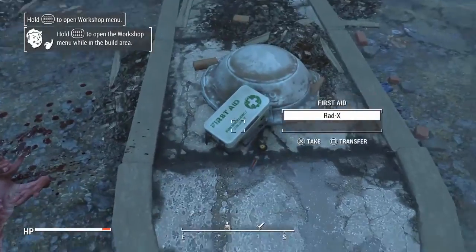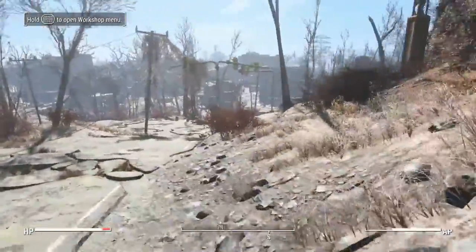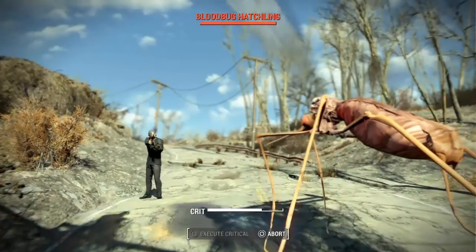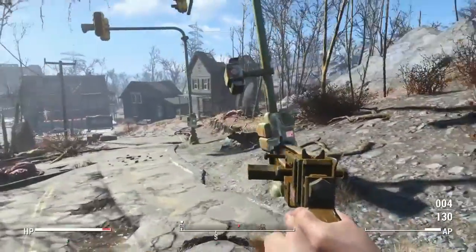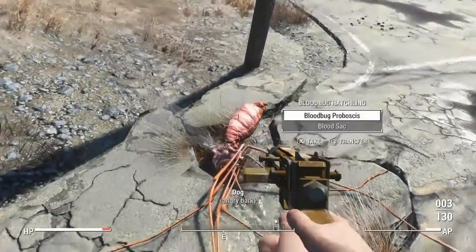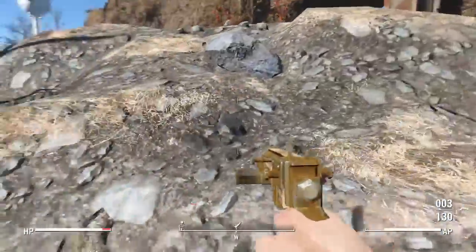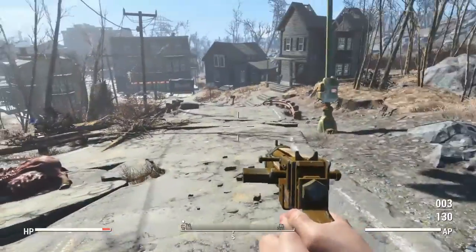Let me pick up that stimpak and see what's in this first aid kit. I'm going to kill these two bugs flying around above this brahmin so I can try and get some brahmin meat. With the Wasteland Workshop you can actually capture animals, so I want to try and capture some animals in this gameplay to show you what that does. There he is - he's a blood bug actually. That gives me some leather, which I need for upgrading certain armor.